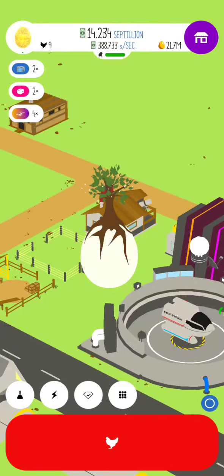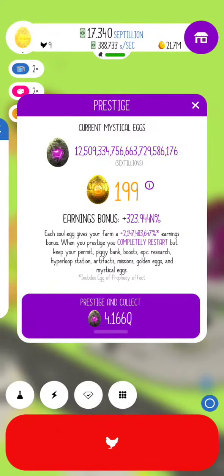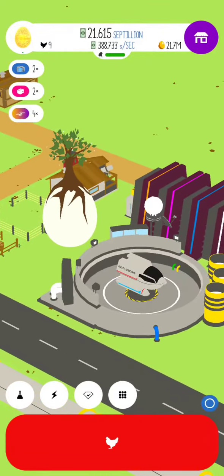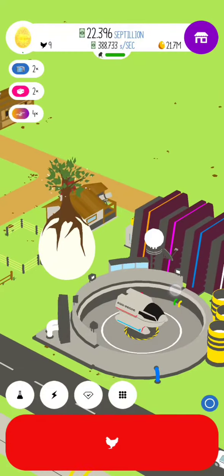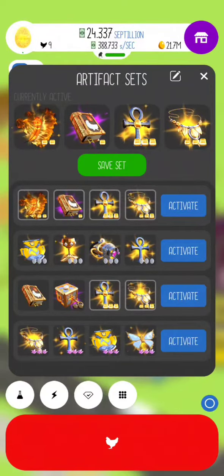If you guys don't know how to do Prestige Runs, I have other videos and you'll get a pretty good idea right here. Basically the whole point is, whenever you hit the Prestige button right down here, you're going to get as many eggs as you can. Now I have a lot of eggs, soul eggs, and prophecy eggs, so yours, depending on where you're at, may look a lot different than mine. The whole idea is you want to have these different artifact sets saved.